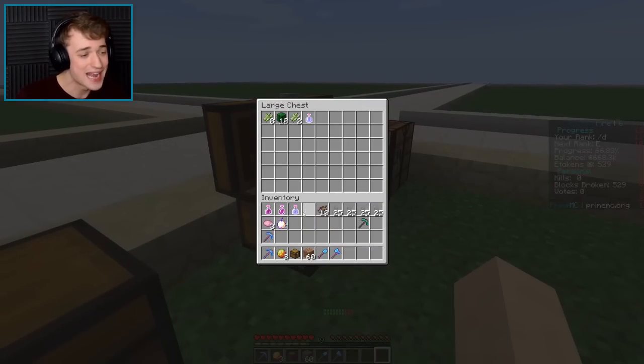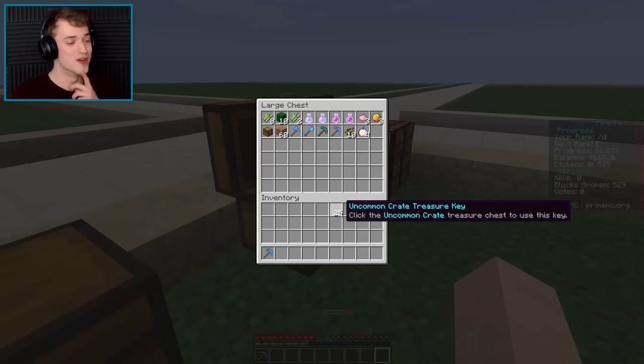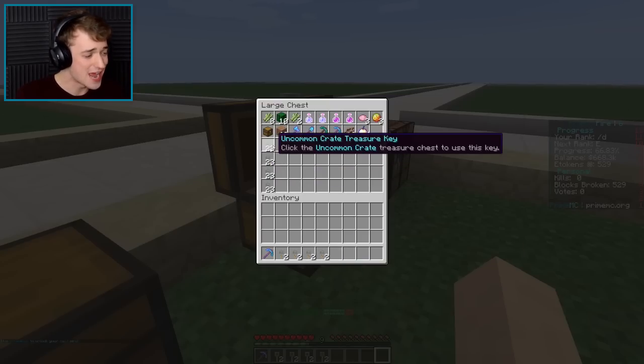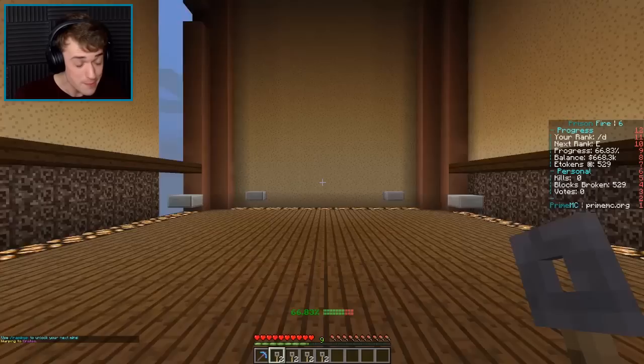We're gonna have the biggest candy farm known to this server, okay? So let's put all of our candy up here. We got all of these crate keys here, which you can get a lot of good stuff out of, and what I wanna do is every episode, I wanna open two of each. I'm not sure what they're gonna give me — they might be lucky, they might not. You never know what you're actually gonna get. So let's go to slash warp crates.